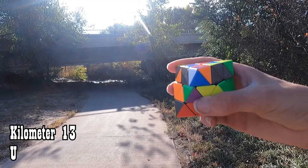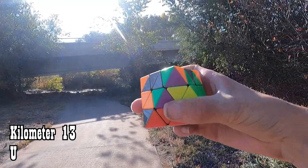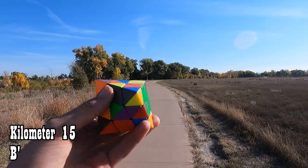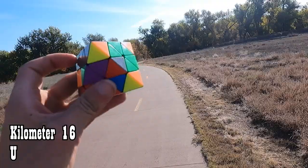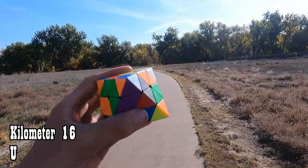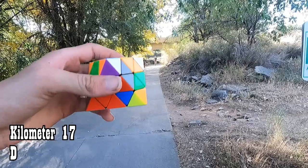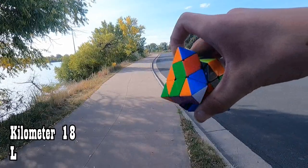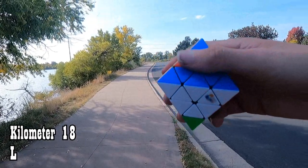Twelve kilometers, R. Thirteen kilometers, U. Fourteen kilometers, R prime. Fifteen kilometers, B prime. Sixteen kilometers, U — and there's my second triple. Seventeen kilometers, D. Eighteen kilometers, L, and our second triple is inserted. Now this part is basically Yau on a 4x4.